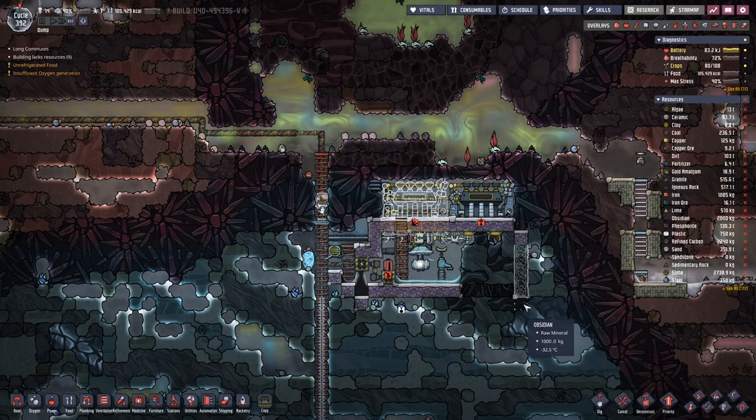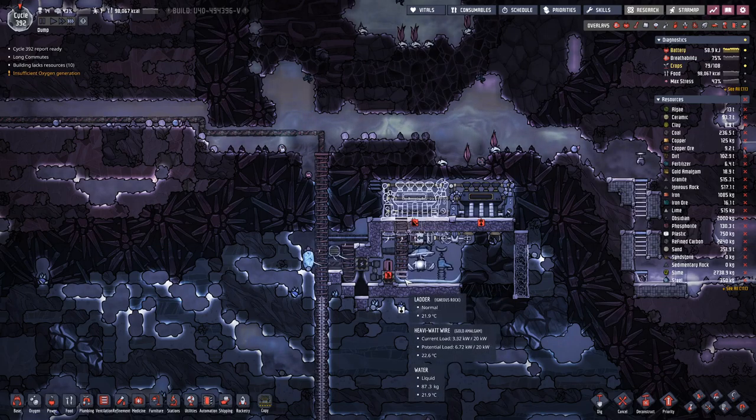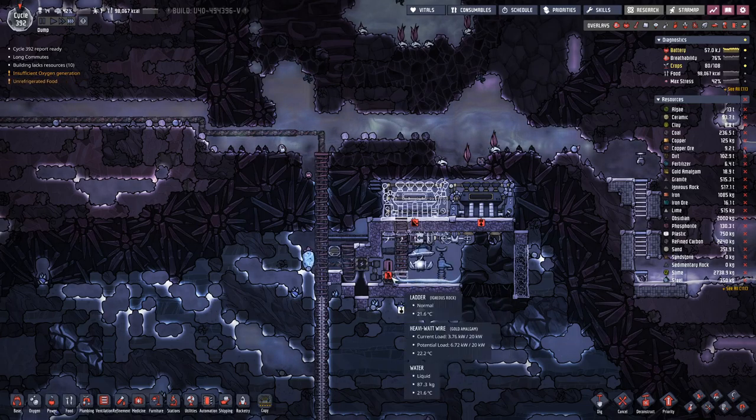Hello boys and girls, my name is Hot to See and welcome back to another episode of Oxygen Not Included, where we are waiting for our duplicants to finish off this setup. The air in here is being pulled out, which should not take too long, but we also need at least 600 kilograms of water per tile here on the floor.